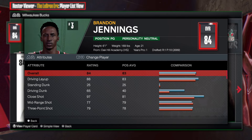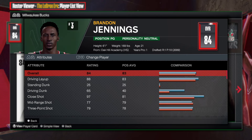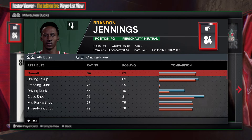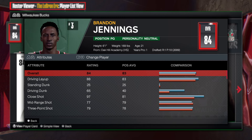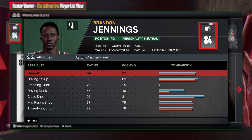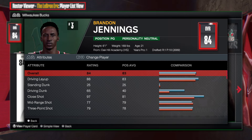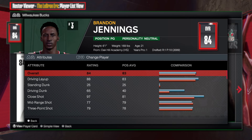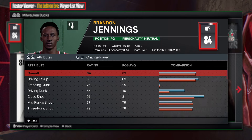This is going to be prime Brandon Jennings — we know Brandon Jennings when he was on the Bucks. This man was a scoring machine, great left-handed player. He came out of high school and was cooking — I think he dropped 55 points in one game or something. Brandon Jennings is in the LeBron era, so you'll be able to see that in the rosters.